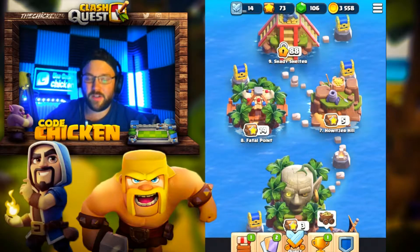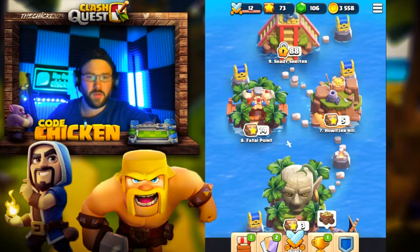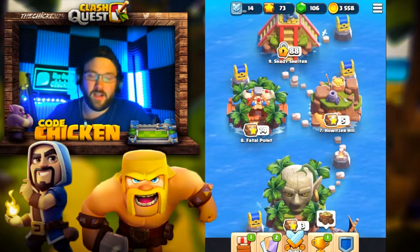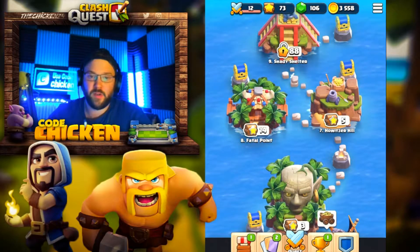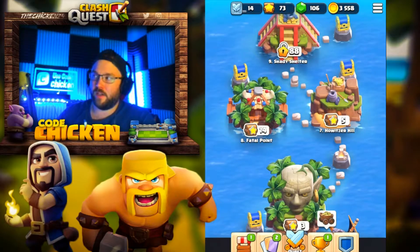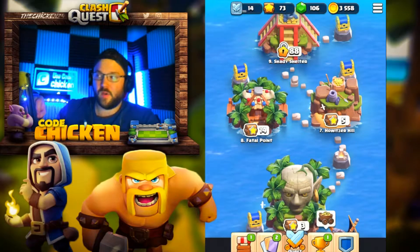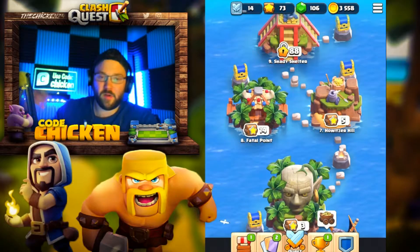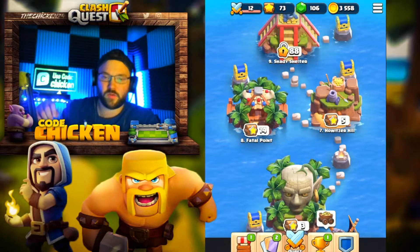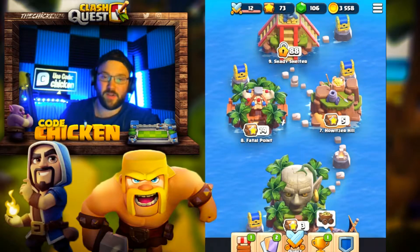In today's video, I wanted to talk about a new spell idea that I had the other day, and I also saw it posted on Reddit, which is pretty cool. The idea was a spell that essentially acts like a flare, if you guys are familiar with Boom Beach. Basically, the spell allows you to control either a group of troops, or a single troop, and it has more of a radius effect so you can control more troops and get them to attack specific things.